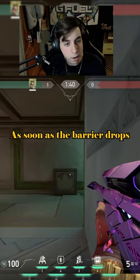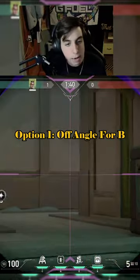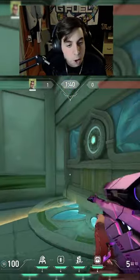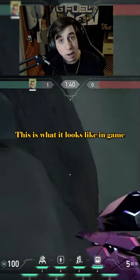What we're going to do is as soon as the barrier goes down, we're going to rush this way, stand in this corner, and then we have an off angle on B, or we can open door and look C. This is what it's going to look like in-game.